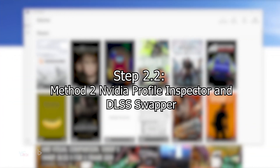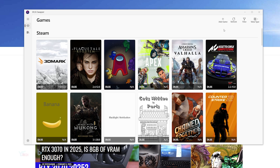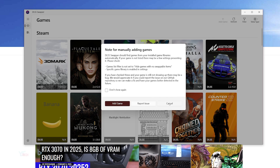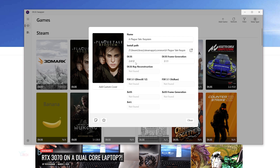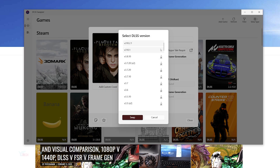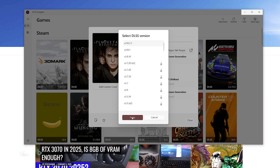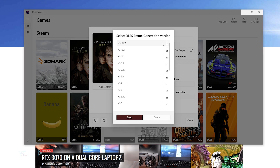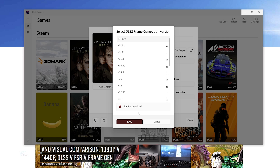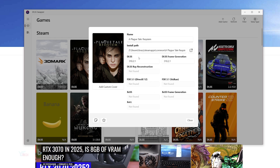If the Nvidia app doesn't support the game, head over to DLSS Swapper and click on the game you'd like to change. If it's not listed, click refresh or press add game to add it. For this example I'll use A Plague Tale: Requiem — click on it, then click the latest DLSS version you want. I'll use version 3.8, click swap and it will start to download. Once downloaded, click swap. The latest version is 310.2.1. You can do the same for DLSS Frame Generation — select the top one, click swap, and once it's done click swap again.